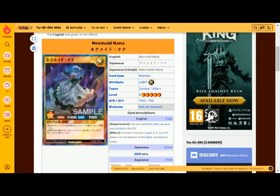Neckmaid Nana is a light attribute zombie type level five with 1100 attack and 700 defense. The requirement is to send this face-up card you control to the graveyard. The effect lets you choose one level seven monster in your graveyard, place it on the bottom of the deck, and then draw two cards.